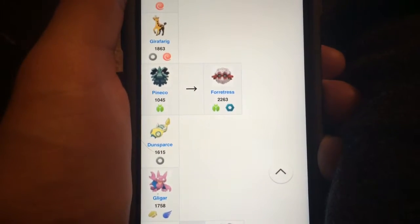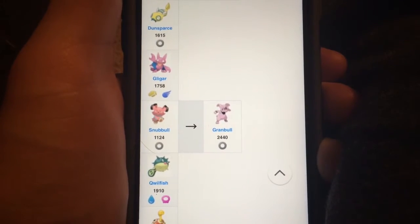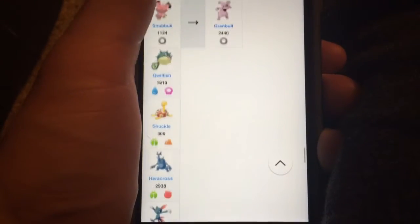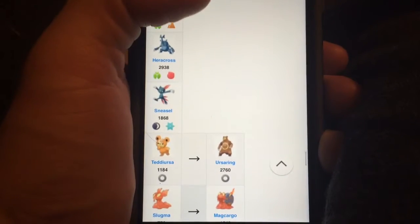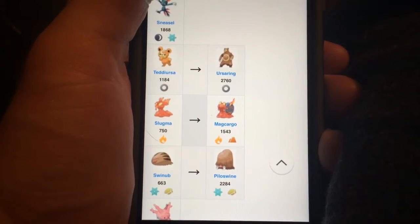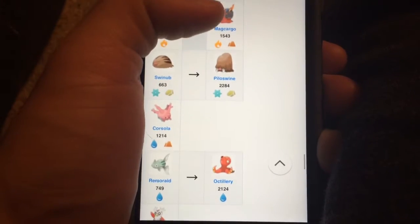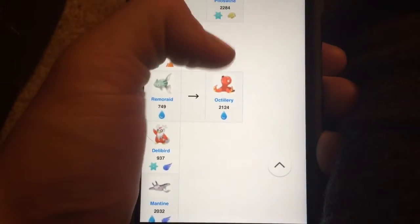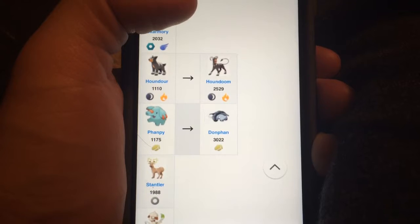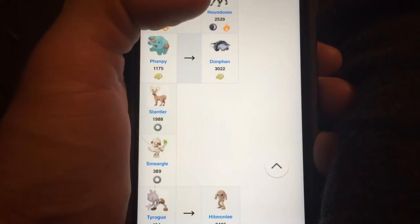A Dunsparce, a Gligar, a Snubbull and a Granbull, and a Qwilfish. And a Shuckle, a Heracross, Sneasel, Teddiursa, an Ursaring, Slugma to Magcargo, Swinub to a Piloswine, Corsola, a Remoraid to an Octillery, a Delibird, a Mantine, a Skarmory, a Houndour to a Houndoom, Manphy to a Delfin, a Stantler, Smeargle.